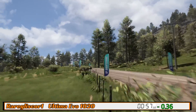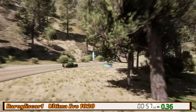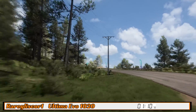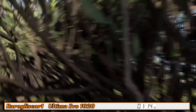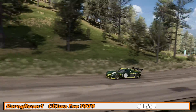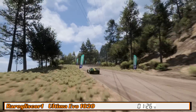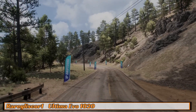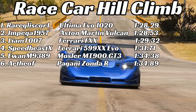Now heading to the twisty section — the Ultima is an absolute handful here. You have to really work to get it stopped and can't carry as much speed. If you try to get on the power, the rear end wants to come around. It loses some time through the middle but is still just ahead of the Vulcan at the second split. There's a big slide as power is put down, then it vanishes away from the drone. Across the line — it goes quickest, but only just. The controllability of the Ultima is the problem.